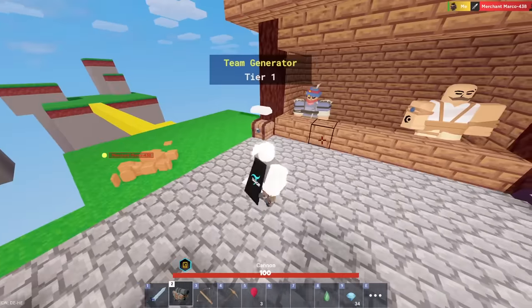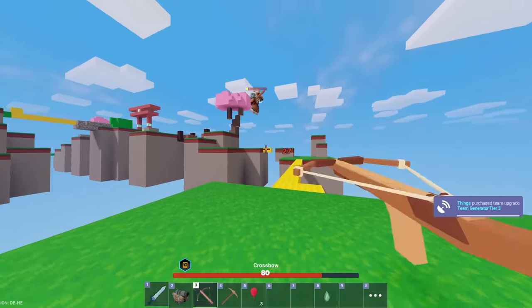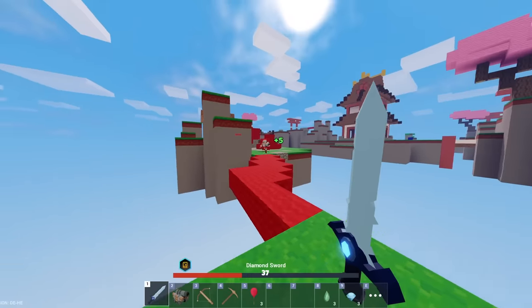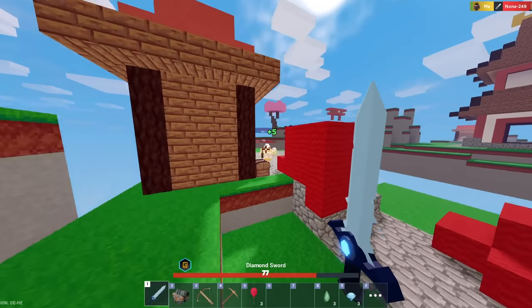I'd like to do some more damage, and now we can. 30 damage — that's crazy. He just got sniped in mid-air. Can you hit your shots? Clearly you can't. It's definitely because of your crosshair. No, not really.